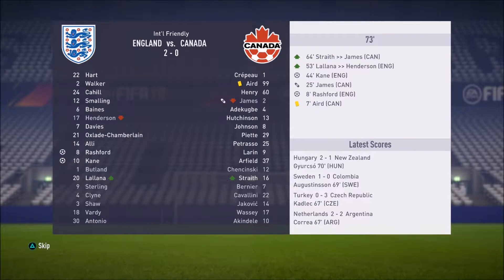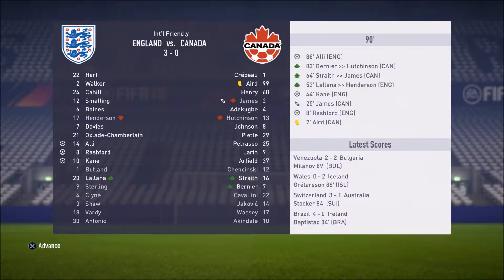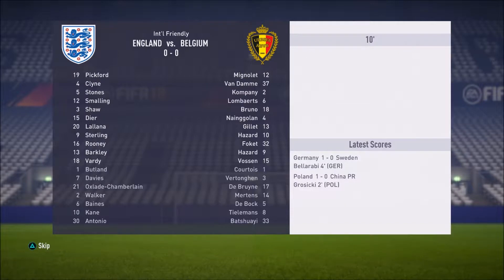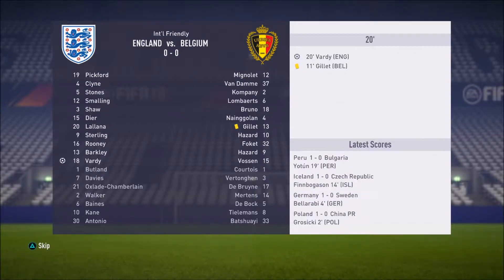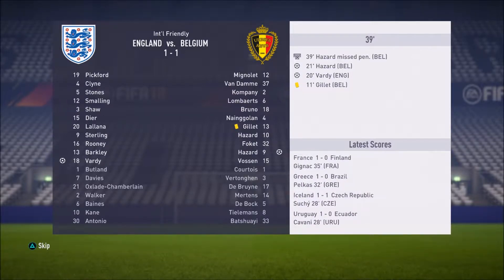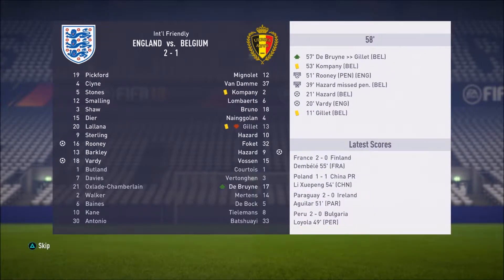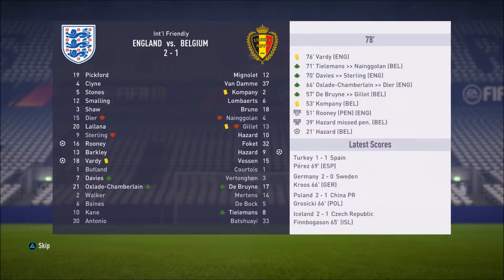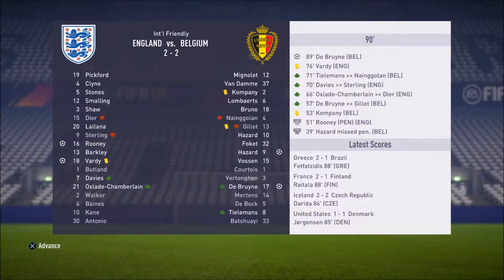I'm actually really excited for the Euros, looking forward to doing the Euros with England. It'll all be one giant episode I think — that's what I'm leaning towards — as we do dispatch Canada no problem, three goals to nil. Then we play against Belgium on the Friday of the international break. Belgium obviously a much better team, though we do get off to a pretty good start scoring first, but then Hazard equalizes almost immediately. Hazard does miss a penalty to let us off the hook while Rooney scores his penalty, and it looks like we're heading for the 2-1 victory, but unfortunately right at the death Kevin De Bruyne gets a goal — I'd like to imagine he hit a free kick or something — and does tie it up at 2-2.